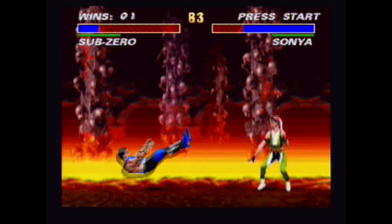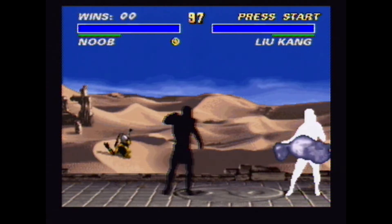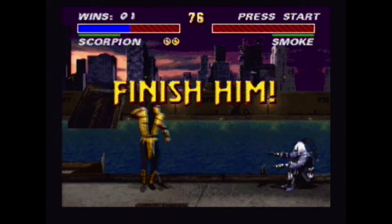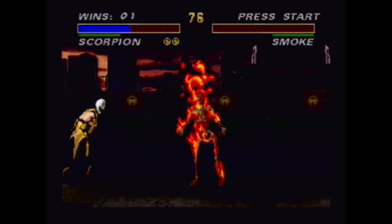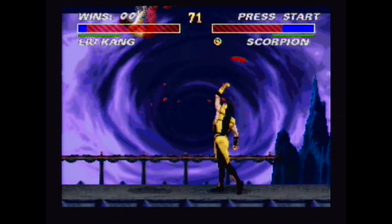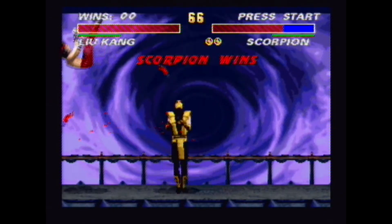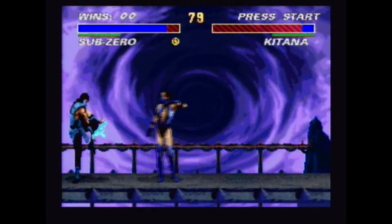I've always been into the Mortal Kombat series, starting from the first Mortal Kombat game, which I owned on the SNES. The Sega Genesis version had a cheat code that unlocked blood, while the SNES version of Mortal Kombat had no blood and modified fatalities. When Mortal Kombat 2 was released for the SNES, Sculptured Software put blood in the game without a cheat code, but the game had a label on the box indicating it contained blood and was meant for an older audience. Sega Genesis also got Mortal Kombat 2 with blood and a similar warning label.